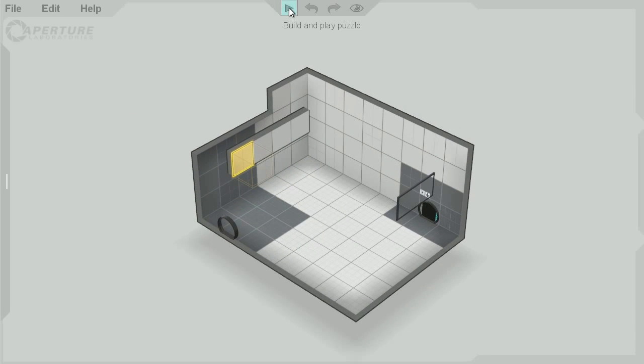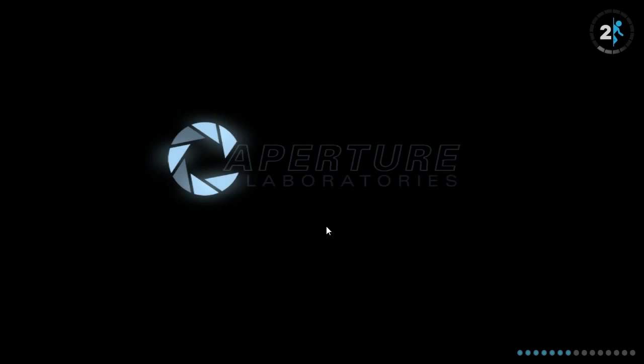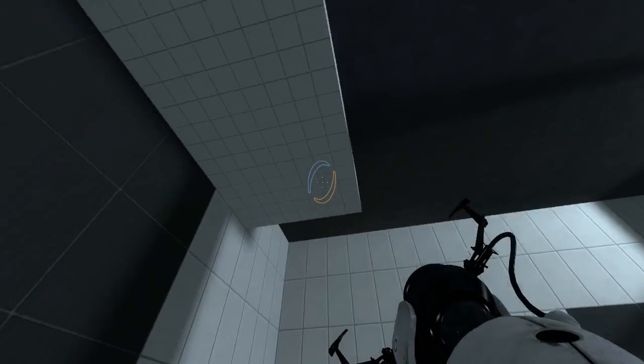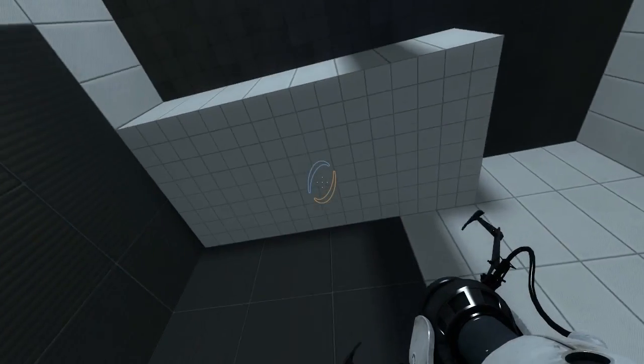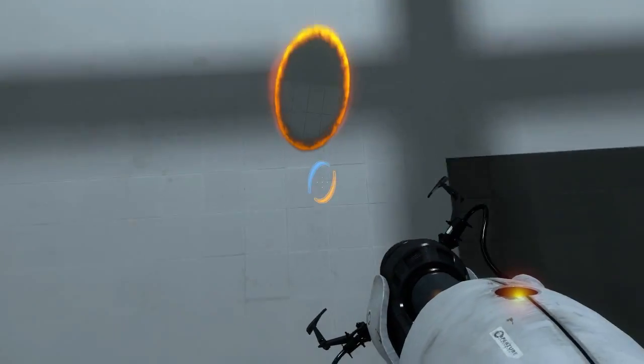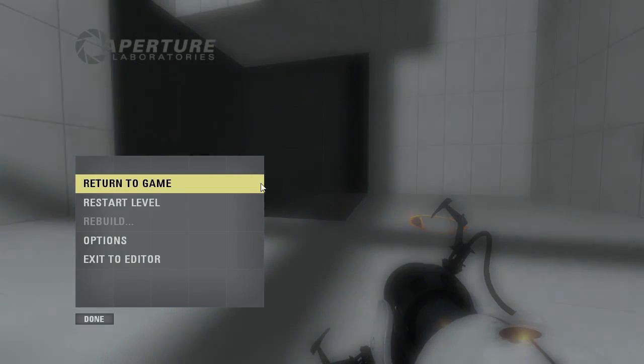One thing that's very impressive is, even having just manipulated this tiny amount of the environment, I can jump almost straight in after a short loading screen and run around inside. And there you can see my expertly moved ceiling blocks. I have successfully created the worst portal level. So I'll go back to the editor.